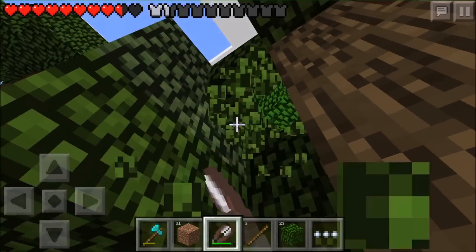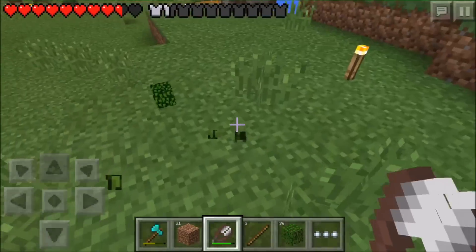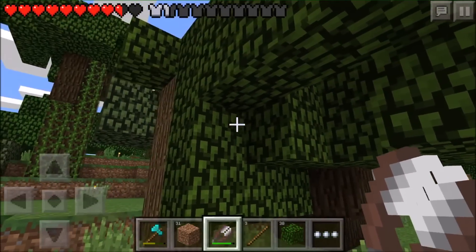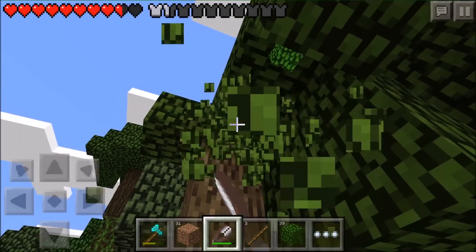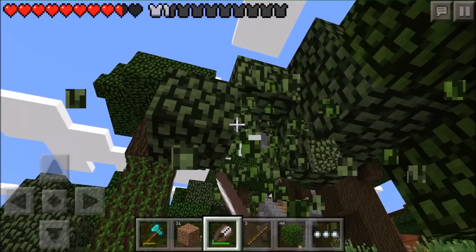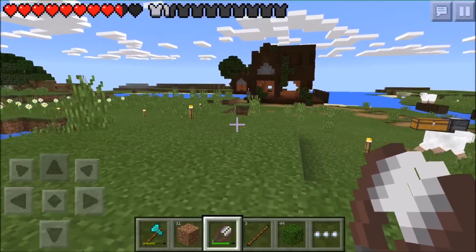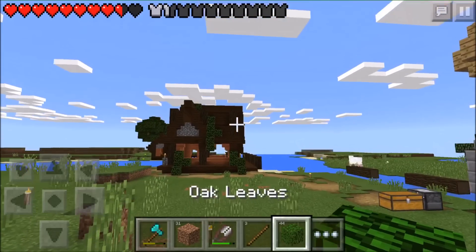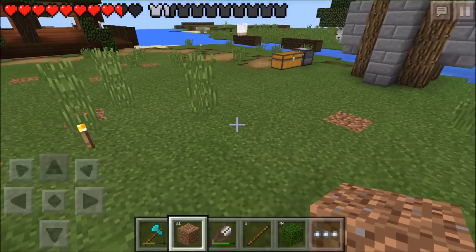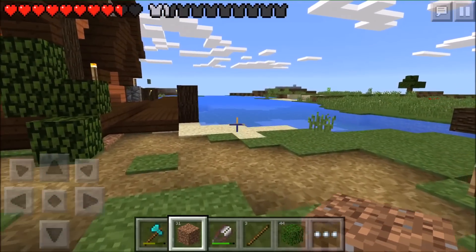I've been meaning to remove this tree anyway. There's an oak tree and a dark oak tree connected and it looks really strange here, so I'm just going to remove these blocks and try to be careful. I'll remove that stump later. Now we have plenty of oak leaves and I'm gonna head over there to decorate a little bit with the leaf blocks.